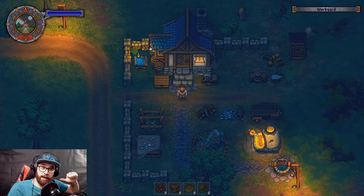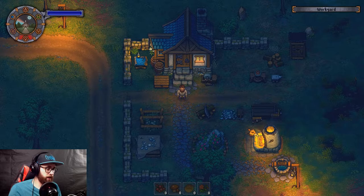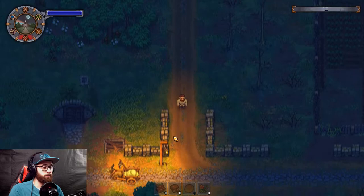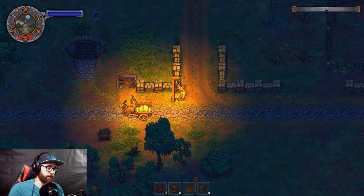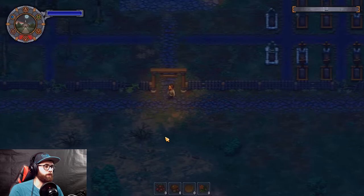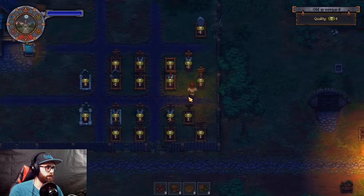G'day mate, my name is Dalian. Today we're playing Graveyard Keeper, continuing off from the last episode. We were trying to find some oil for the donkey. To get oil we need fat, to get fat we need bodies, but he won't give us bodies — it's a really big circle. To dig up bodies and get fat we need money, and we have zip, we have nada.